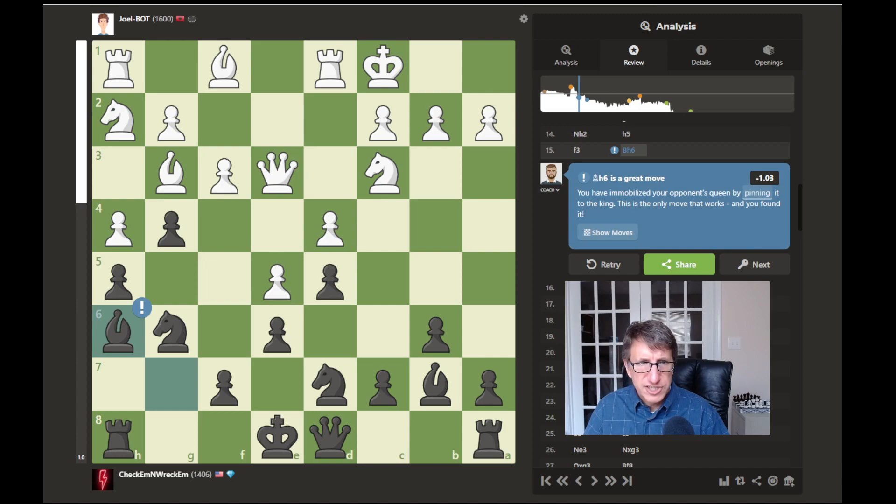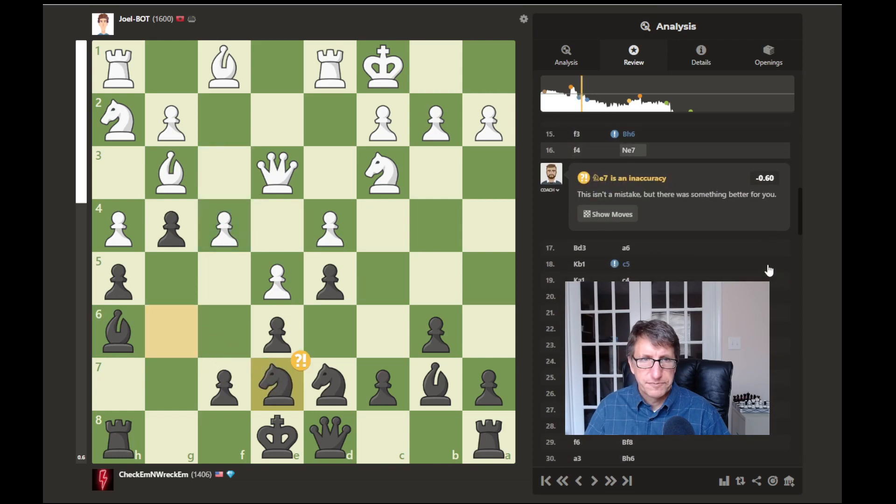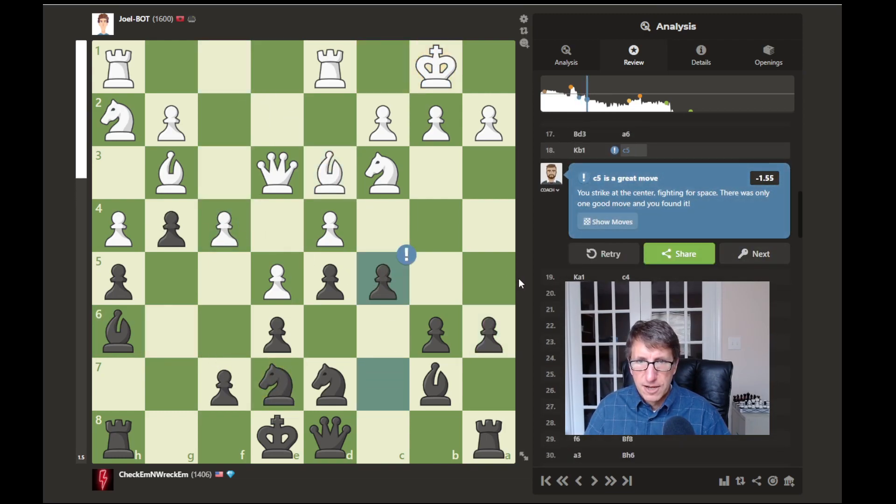Bishop to h6 is a great move — I've immobilized your opponent's queen by pinning it to the king. This is the only move that works and you found it. He just blocked it anyway. But then c5 is a great move. It tries to gain space, attacks the more valuable central pawn with your less valuable side pawn. If he captures, it puts your knight in a better spot. If he doesn't capture, you can push forward, gain more space, and chase his bishop away.